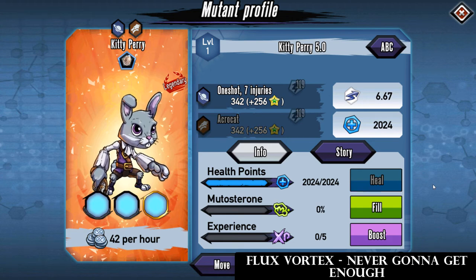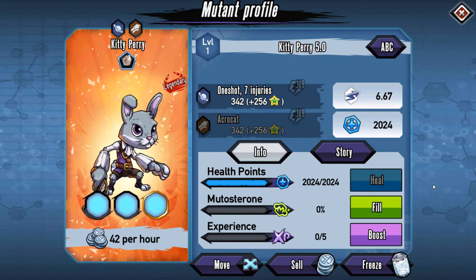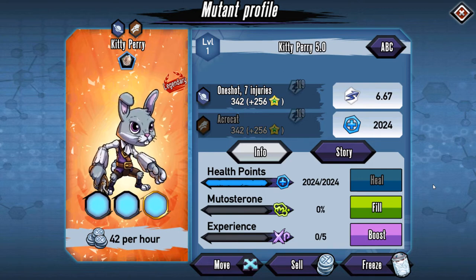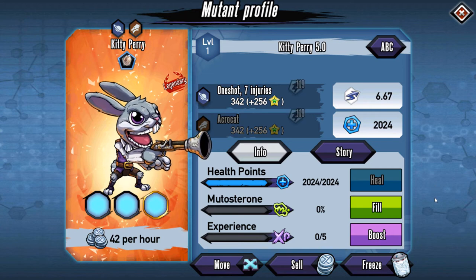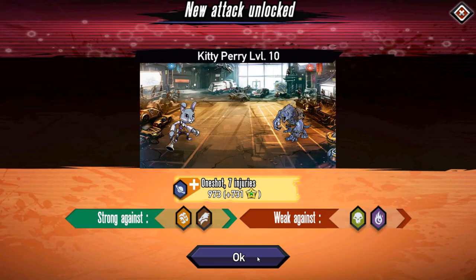What's going on guys, Bao here back with some Genetic Gladiators. Today we're going to be checking out Kitty Perry, which is the skinned version from the bunny mystery box. If you were actually able to get it, you will need the character as well, so hopefully you got it like I did in one go without spending too much gold. Speed is 6.67, one shot, seven injuries as the first skill.